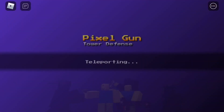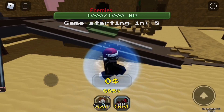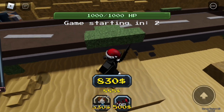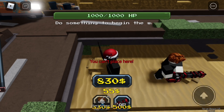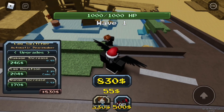Here we go, I wonder how far we can make it. The Automatic Peacemaker is basically a machine gun. I'm going to place it over here — right here. That should be able to hit all around here.